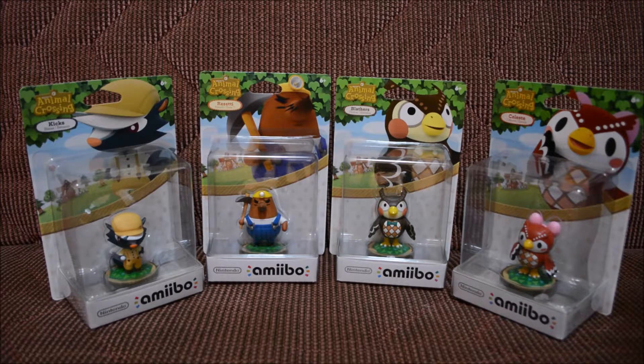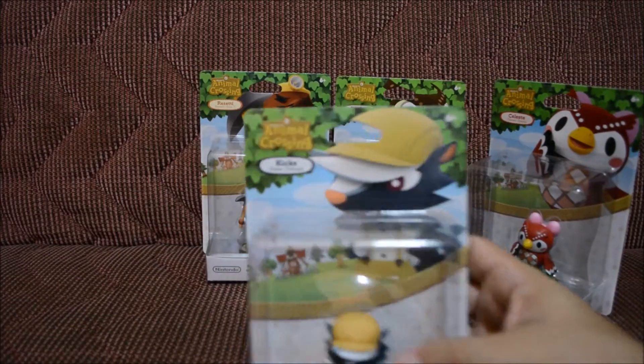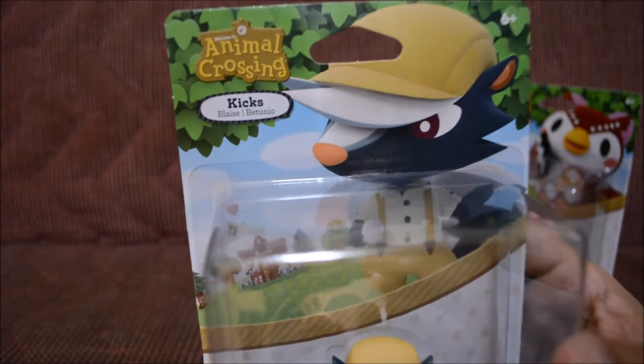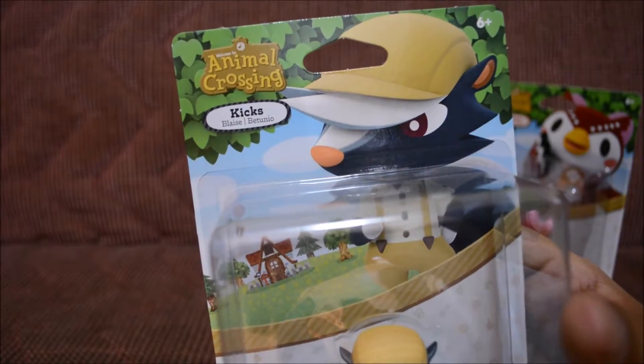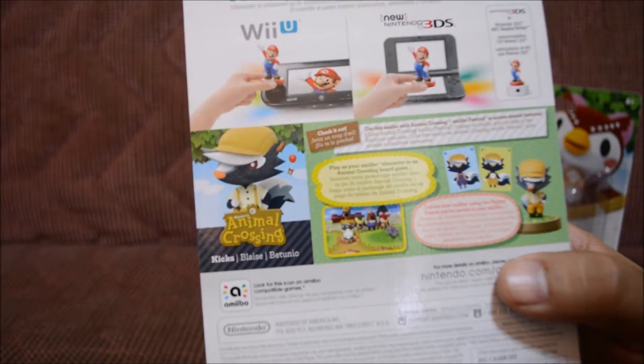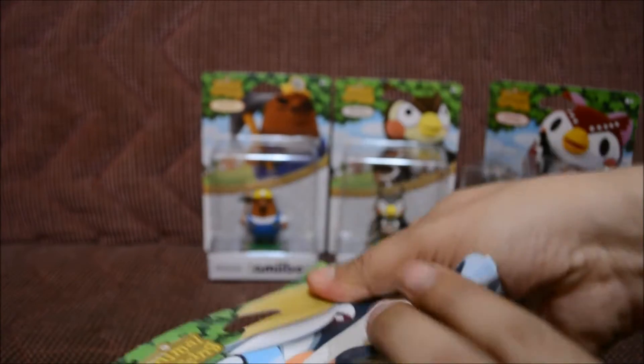These are actually pretty awesome, and I'm actually happy that I finally got Rosetti, because Rosetti was a pretty cool character who should have come in wave one. So let's go ahead and look at the first one — we're just going to look at the art and see the back a little bit. This one is called Kicks. He looks pretty awesome. I don't know what he is — if you guys know, let me know in the comment section.